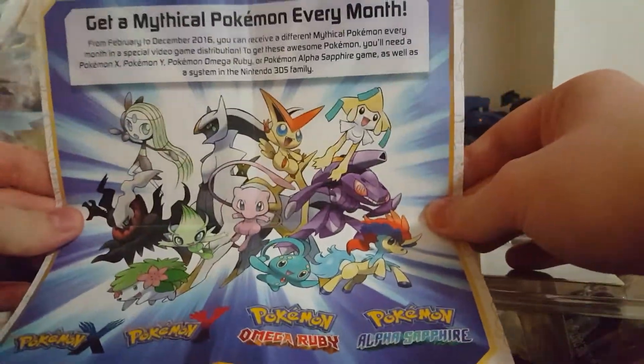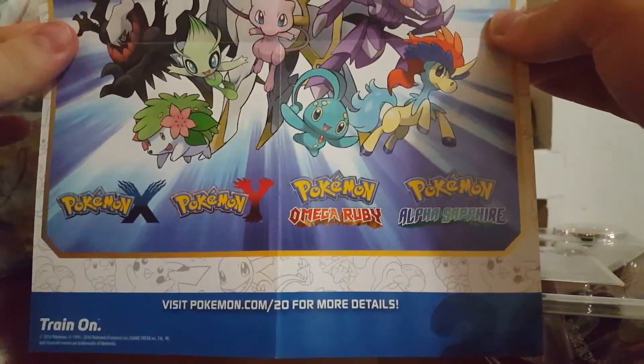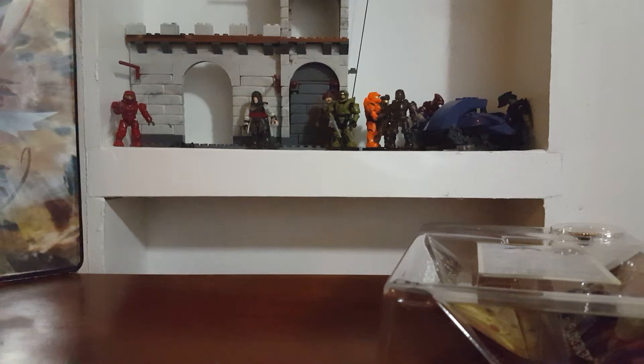Then on the back it's got like a little advert. There goes my Xbox. And then Pokemon X and Y and Omega Ruby, Alpha Sapphire. These were obviously made before the new Pokemon game. Let's go ahead and take a look at this. Oh yeah, I forgot — this comes with a pin. I'll take this code card, I'm gonna keep that.